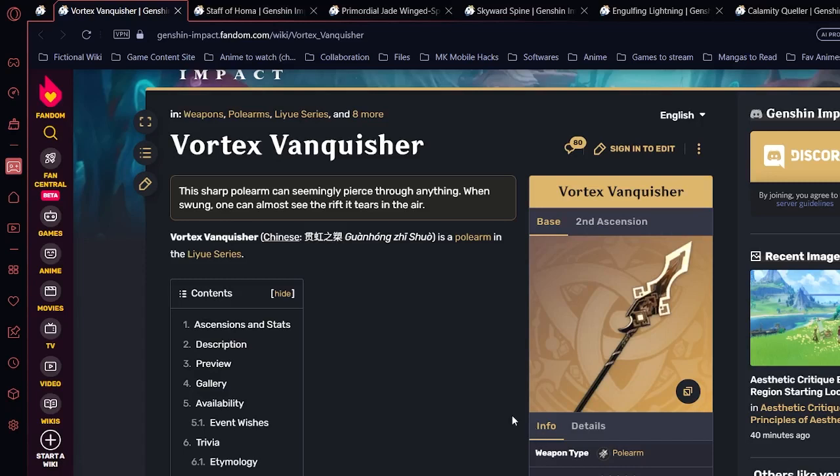Hey guys, welcome to the video. This is part two of the Zhongli build. In this part we're going to talk about weapons. In part one we talked about artifacts that can be used on Zhongli based on his role, talent, and passives. Constellations won't matter a lot, but these videos will help free-to-play players or low AR players, as well as mid-spenders like Welkin or those with a little extra Genesis Crystals.